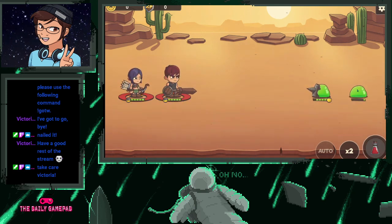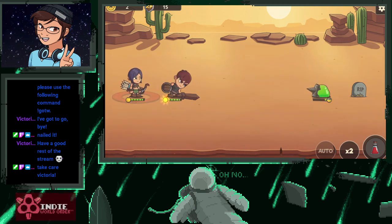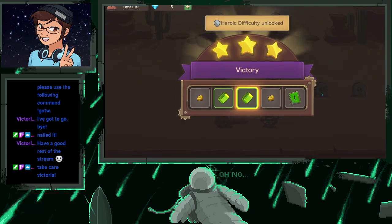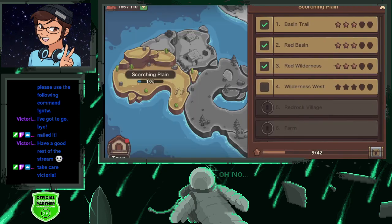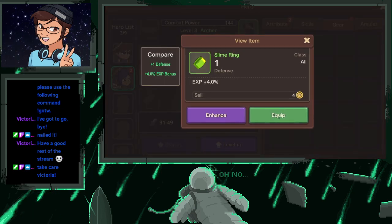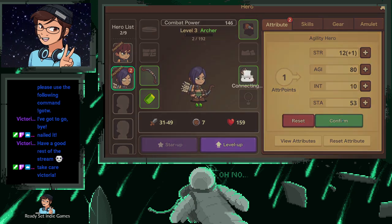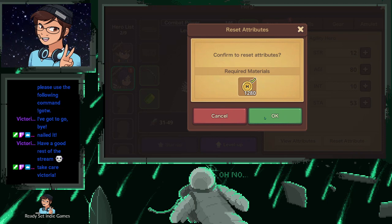That one has a really hard attack. We gotta kill the baby slime — killed it! She leveled up, so we should be able to go back in. She does a ton of damage. Let's give it to her. She gets two points so we're gonna give her strength and agility.